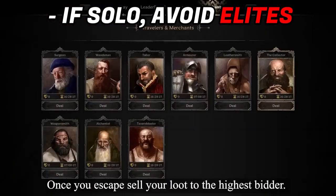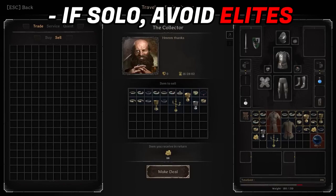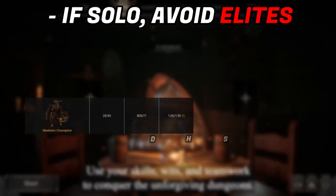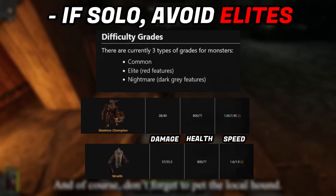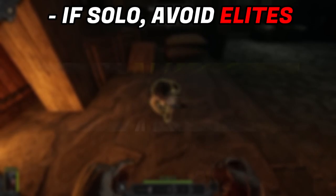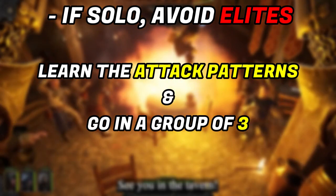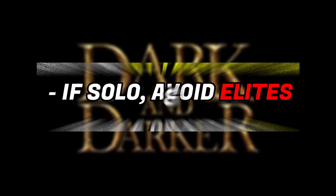Let's talk about why you should be avoiding the elites if you're playing solo. The elite enemies include things like the skeleton champion and wraiths and will have a red tint to them. These are dangerous when playing solo because of their high health and their movement speed. If you're just starting out, you will want to know their attack patterns to help avoid taking damage. Unless you are going in with a group of 3, it's best to avoid these elite enemies as much as possible.